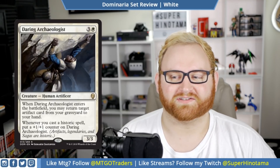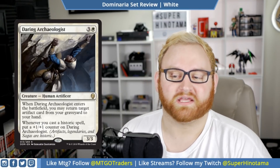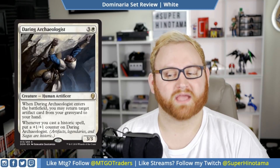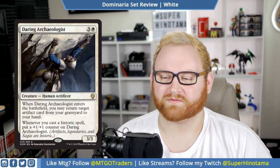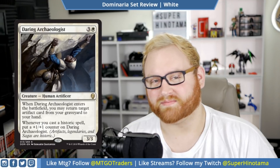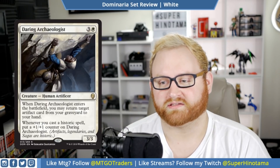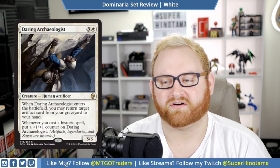Moving up, we have Daring Archaeologist. This is a fun card — a four mana 3/3 artificer rare. When Daring Archaeologist enters the battlefield, you may return target artifact card from your graveyard to your hand. And whenever you cast a historic spell, put a plus one, plus one counter on Daring Archaeologist. This card is super good if you have a lot of historic cards in your deck list in draft and sealed. However, it's a rare that just gets larger over time, which is nice, but there's also lots of removal in the format. In draft and sealed, this might be a lower pick for me. In Standard, this might be a cool build-around for a fun against-the-odds deck. I like the art the most here.